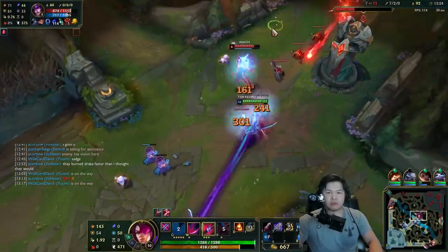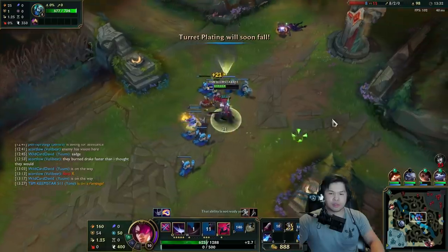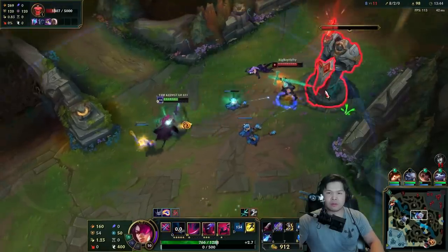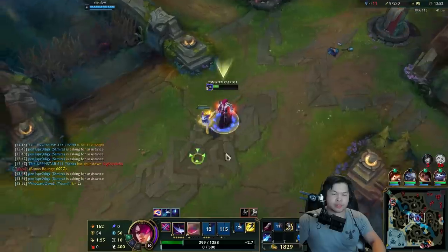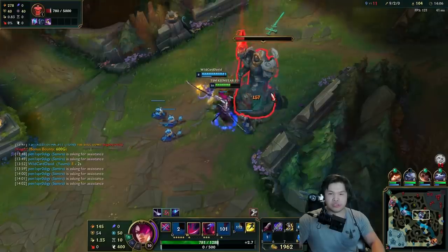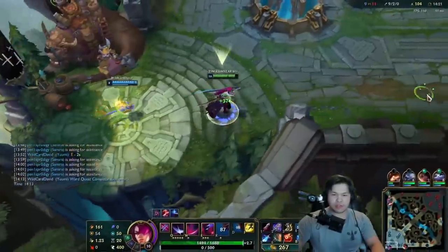I actually don't know where Viego is, which kind of sucks — he's the only one I want. I like my Sheen proc though, I'm happy about that. I like the Hail of Blades too, it makes you feel good. Oh please, turret! Okay, we got the bounty! This Hail of Blades later in the game is kind of good — feels really good actually. Sheen obviously is just a lot of damage, and I can take down towers more. I like it.